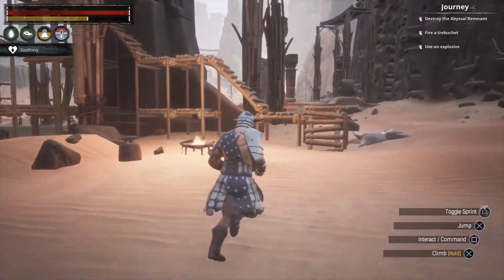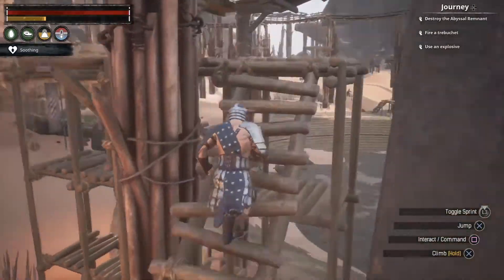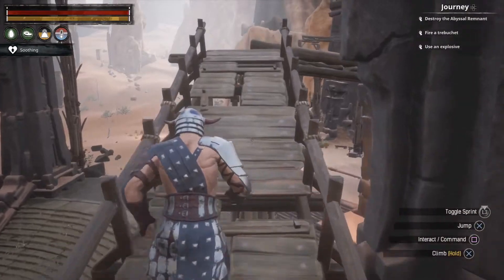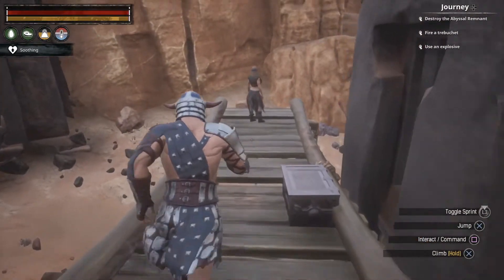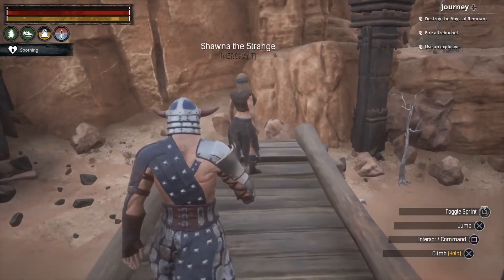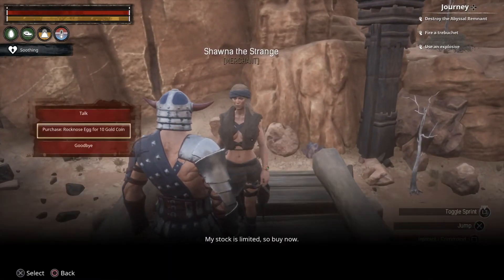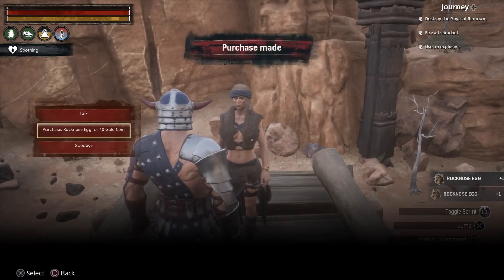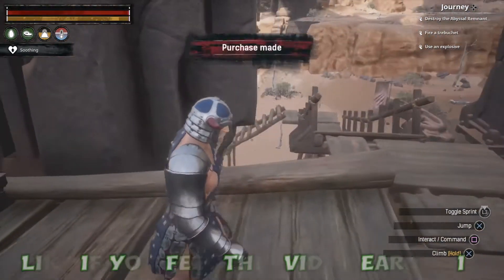We're going to walk up here. Just keep in mind the eggs take 24 hours in your inventory, or you can do two hours in a composting bag to get them to hatch faster. Just make sure you keep an eye on them as they decompose really quickly into a carcass. Here is Shauna the Strange, and you can purchase a Rock Nose egg for 10 coins.